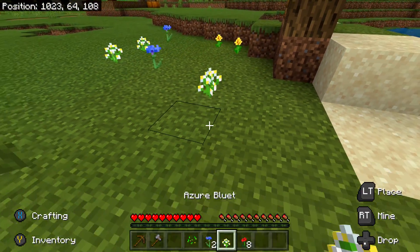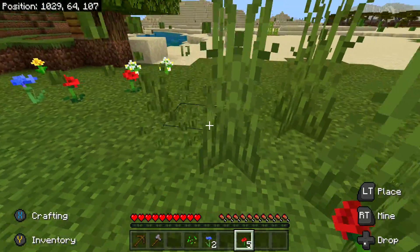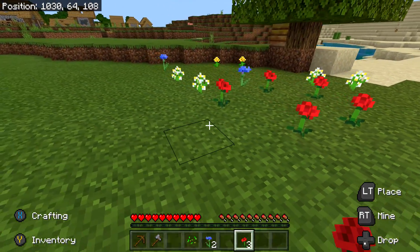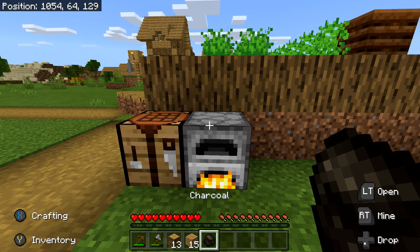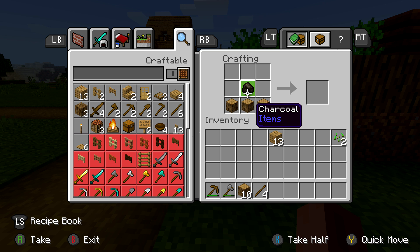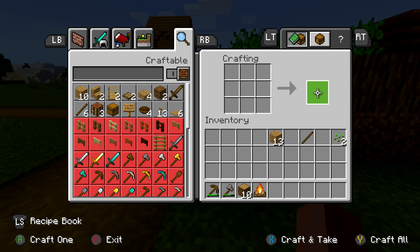After finding our nest and setting up our flowers, the next thing we need are some bottles to collect the honey. I also highly recommend building a campfire so you can pacify the bees. To build a campfire, you need three logs — just chop down a tree nearby — plus a piece of charcoal or coal, and three sticks. Three logs in the bottom, coal in the middle, surrounded by a triangle of sticks gives you your campfire.